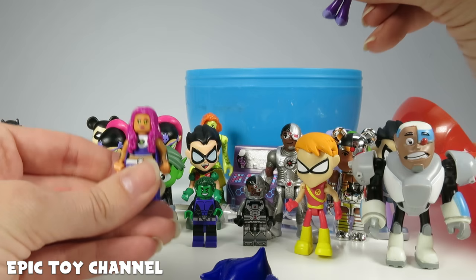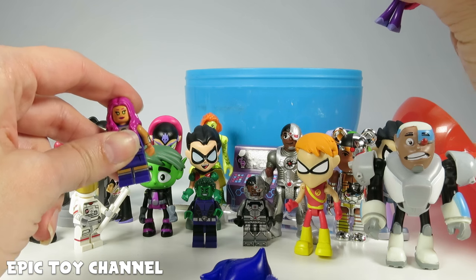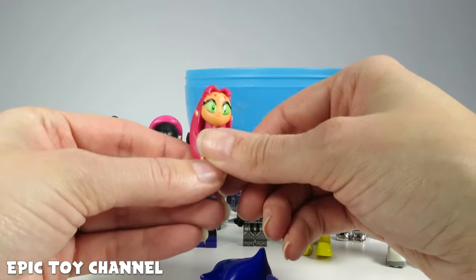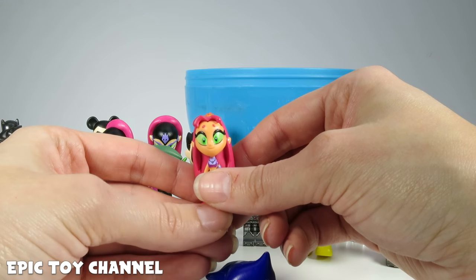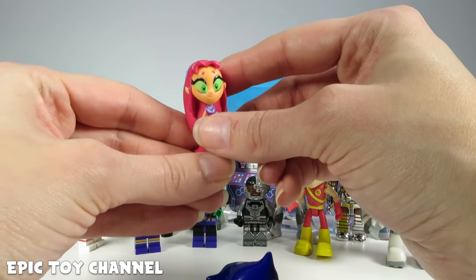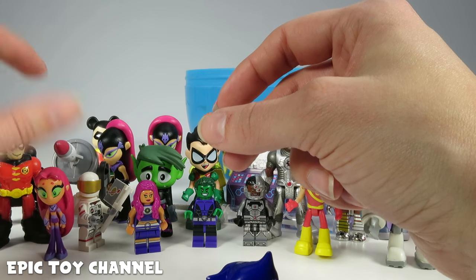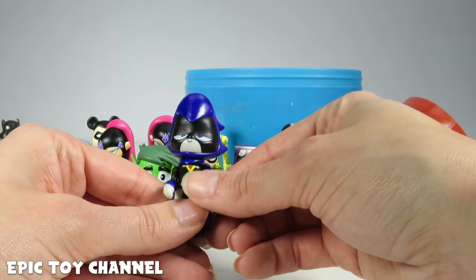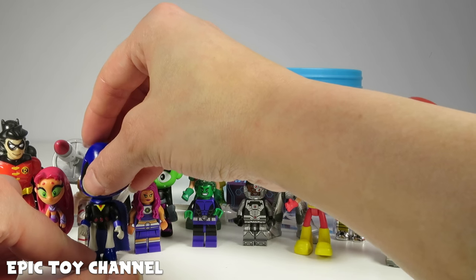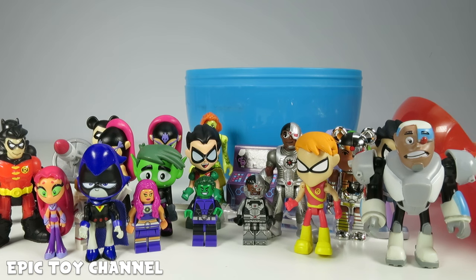Okay, look! We've got a Lego Starfire! Holy cow, it's coming full circle! That's why we have Lego Beast Boy and Cyborg — because we've got Lego Starfire! And a Lego Starfire egg, not a Lego Starfire egg — it's Starfire the Terrible egg! And then we've got Starfire here before she's Starfire the Terrible — oh, she looks so nice! And we've got Raven! Who is your favorite girl on Teen Titans Go? Do you like Raven or Starfire better? Let me know in the comments below!